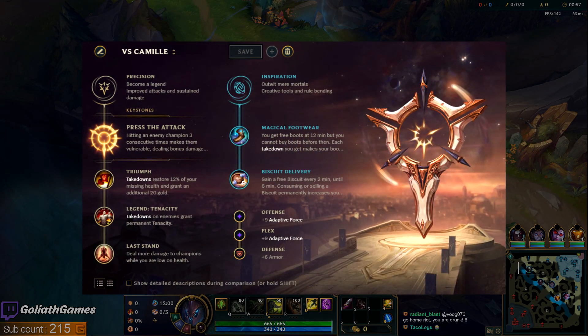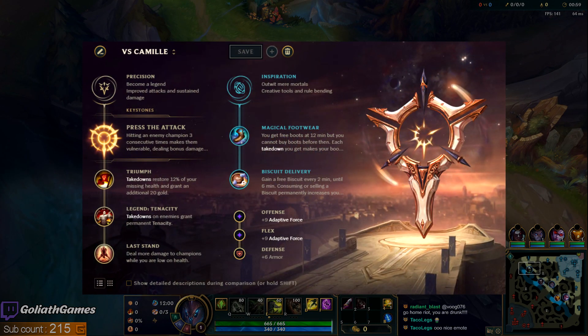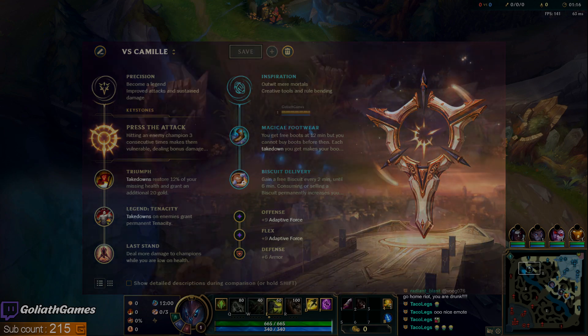Standard primary runes as usual. We did something a little different here — I went Inspiration secondary, something different than other matchups. I usually do this into Camille lately, because I feel like the Resolve tree just honestly doesn't feel good into her. Anything in the Resolve tree just doesn't feel that good, and there's usually a lot of trading early, so those biscuits can actually come in clutch.